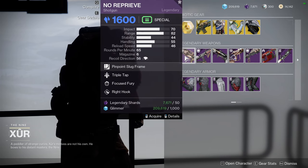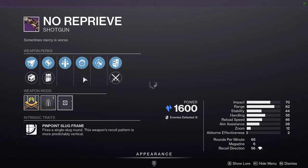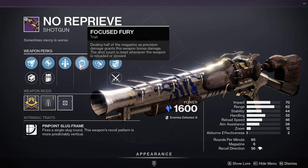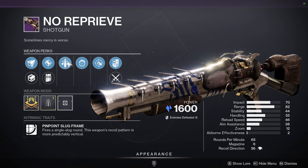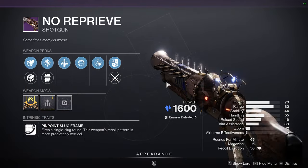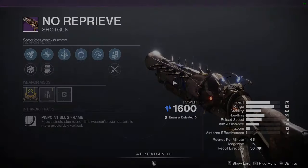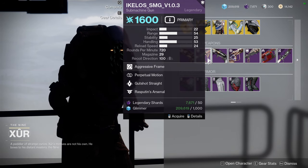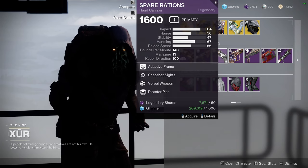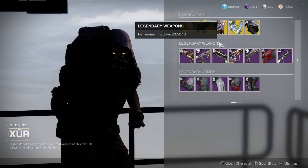For the weapons: No Reprieve with triple tap and focused fury — because triple tap gets you one round in the magazine and focused fury requires hitting your shots, this combo is actually pretty cool. People probably won't use it because there are better options, but it is a red border weapon. There's also an I-Closure SMG with perpetual motion and gutshot straight — I'll ignore that. Spare Rations with snapshot sights — you can farm Spare Rations right now in the Season of the Deep, so don't feel obligated to get this.